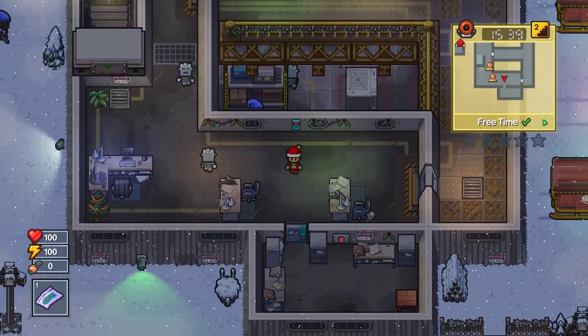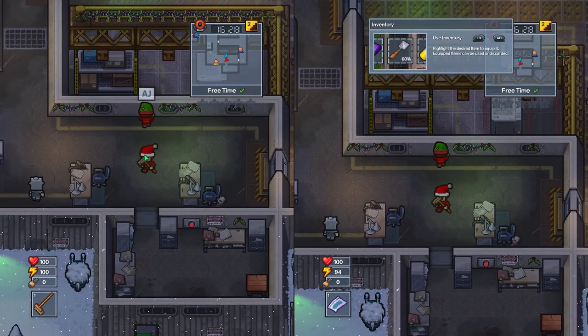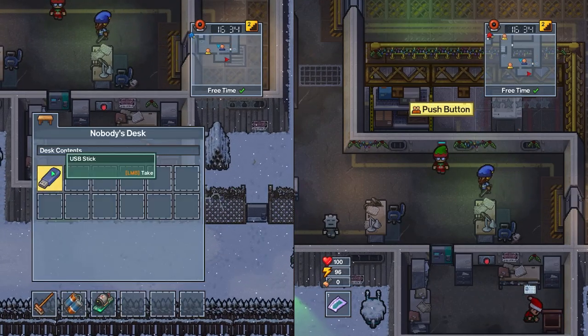So you're going to need a friend to help you open the door. Once your teammate comes, they're going to open the keycard door for you. Then you'll be able to access this desk and get the final item you need to escape: the USB stick.